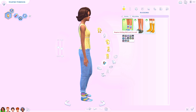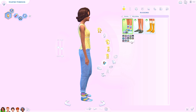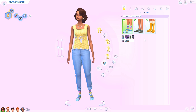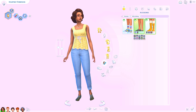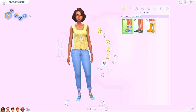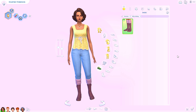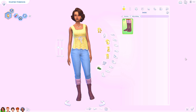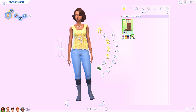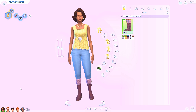We also have socks — I keep forgetting they're in Create-a-Sim and not just knitting items. I can't go through all the swatches but I'll definitely be knitting some socks in my gameplay video. We got some ankle ones and some really high ones, all with so many different swatches. Then there is one new pair of boots for the ladies, and they are perfection. I'm obsessed — the texture on them looks so good.